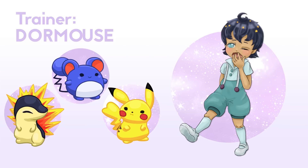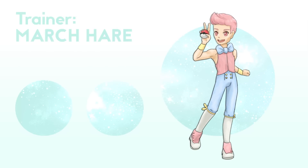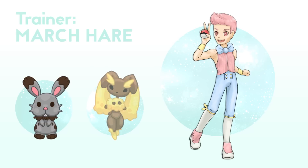As you've noticed, the gym is focused on themes rather than a type, and these trainers are more like mini leaders than random gym trainers. The second gym trainer you have to beat is the March Hare trainer, whose Pokémon are obviously focused around rabbit-like Pokémon. I went with Bunnelby and Lopunny just because they're cute and they look happy and fun, so it suits Wonderland. Just like the Dormouse's Pokémon, these are around level 30 to 35, but maybe on the higher end of it, just to be a little bit stronger than the Dormouse.